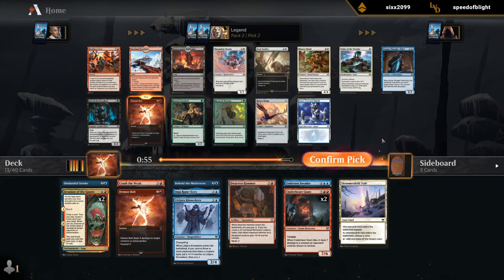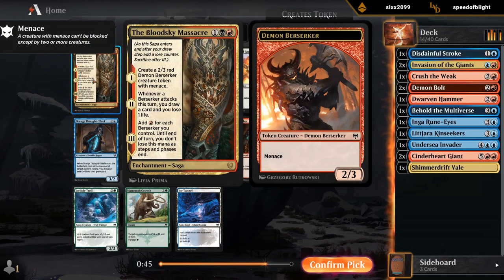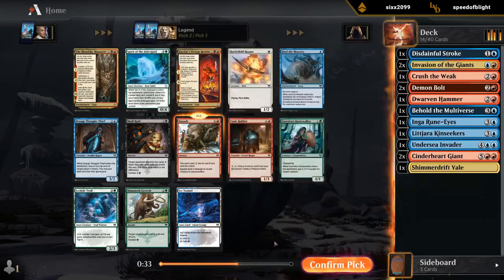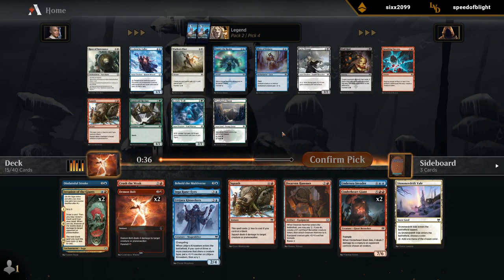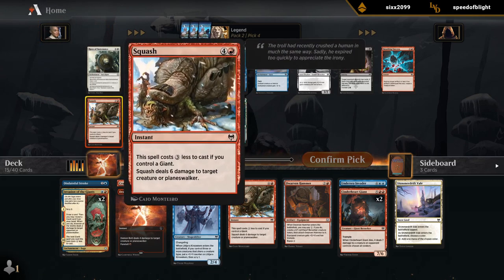Demon Bolt over Snow-Covered Island — seems good. I guess we'll get our Squash now. Don't think we're massacring anyone. A streamlined blue-red deck is going to be fine, no need to splash. We've passed a few Avalanche Callers this draft, but we've had our fun with the snow cards in the previous draft already. Probably just another Squash. Would love to pick up some cheaper changelings — Mistwalkers especially would be great here. We'll just take a Squash, keep it simple.